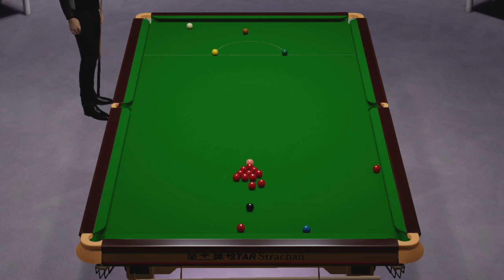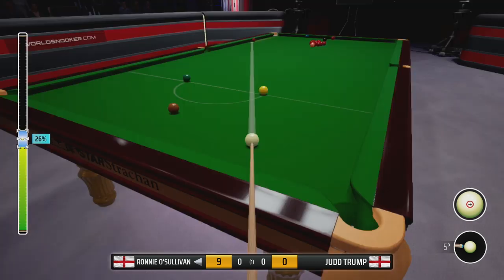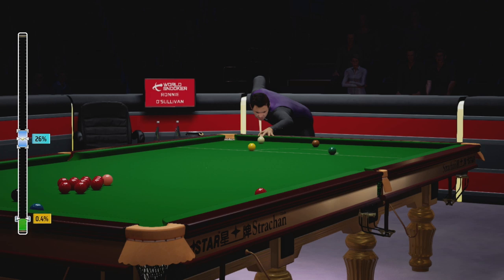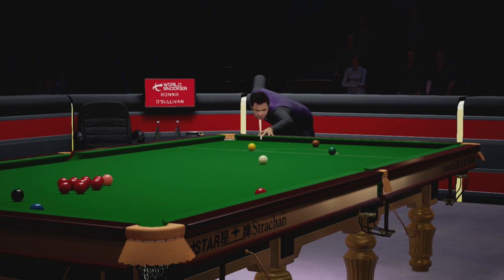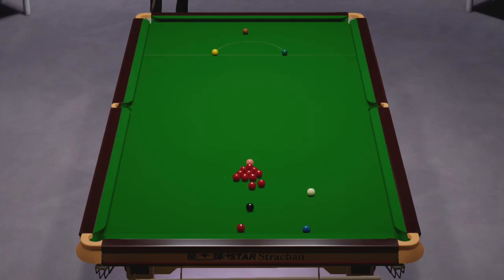He's left me a very difficult one along the cushion. With this aiming aid it is viable for me to pot these, but it is incredibly risky. This is a tricky one along the cushion. Nailed it! Right, perfect position on the black.